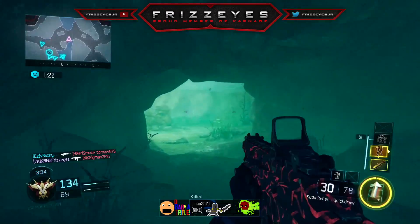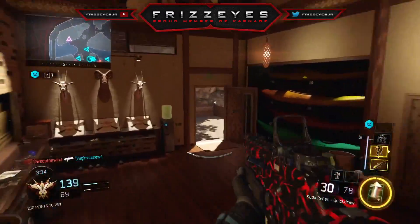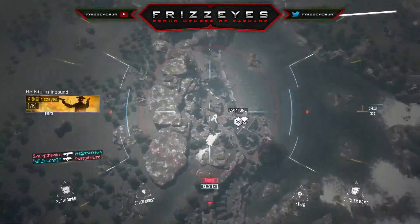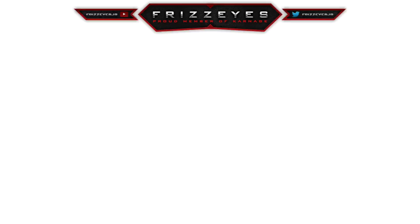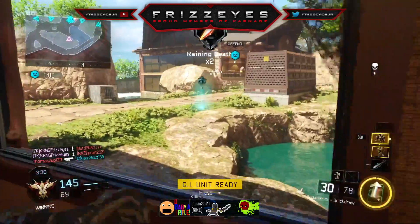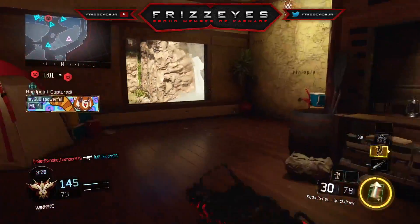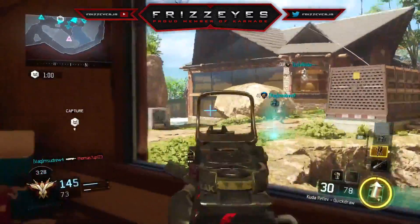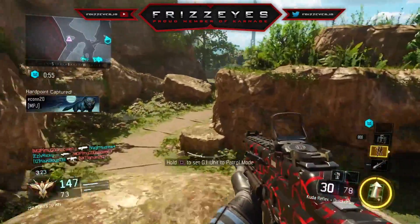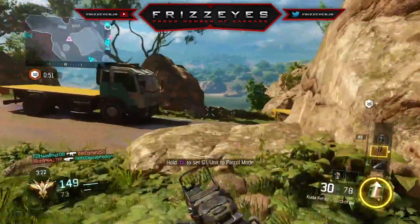That was close! We're about to get the GI unit once again, that'll be very nice. I'm a little scared I don't want to die here, so I'll call in the hellstorm missile to calm down a little. Got the GI unit — we're back on task again. We are 36 and 0 — this is a fantastic match, I did not expect this to go so well.